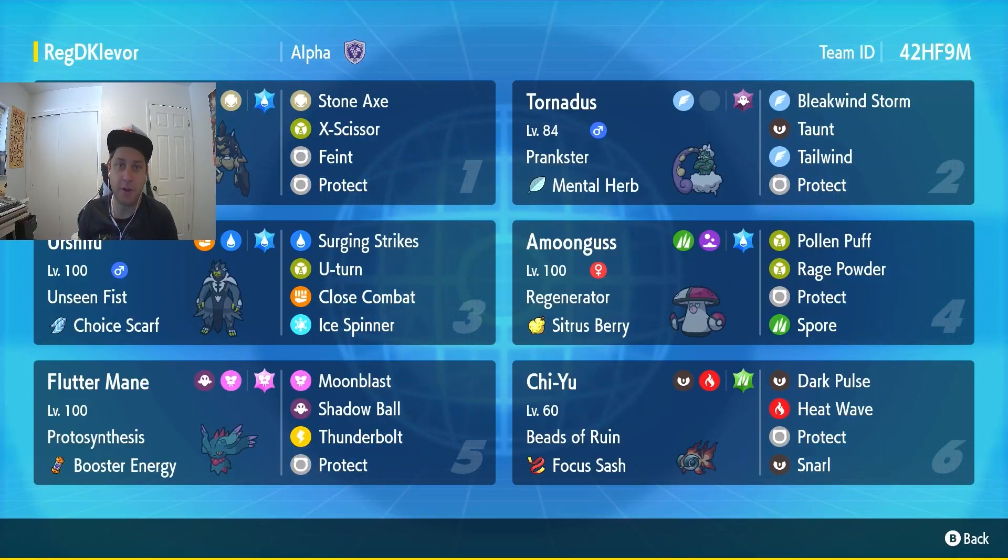What's going on everybody, Ranginavoni here bringing you your next episode of Row 2 Ranked. Today we'll be using a team featuring Kleavor, the second Pokemon we talked about in our VGC Guide series. This team was built by my good buddy Alpha Amp — linked to his YouTube channel — and I'll put the rental code on screen as well as in the description below if you want to try out the team for yourself.